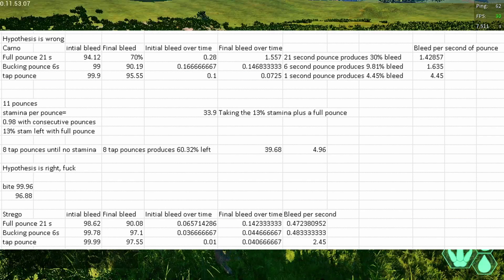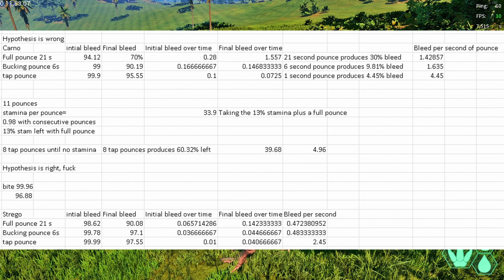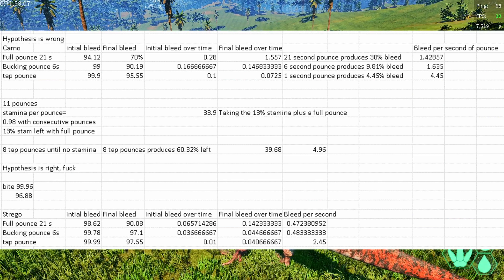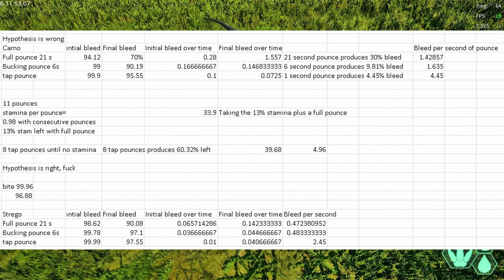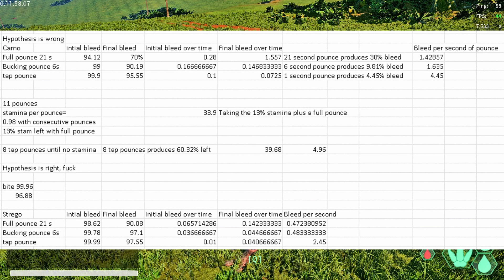Next up: pouncing for 6 seconds. If you do a pounce and the opponent bucks you off and you waste all your stamina, you're going to die - but you have an efficiency of 1.6. So it's actually increased. You did a shorter pounce and your efficiency went up. That's pretty fantastic.